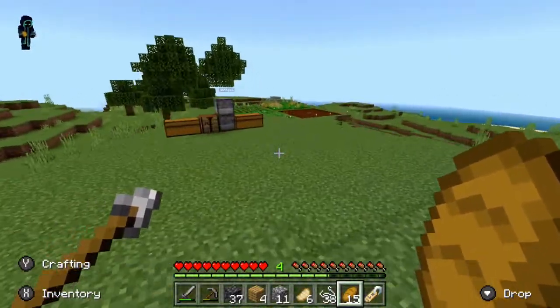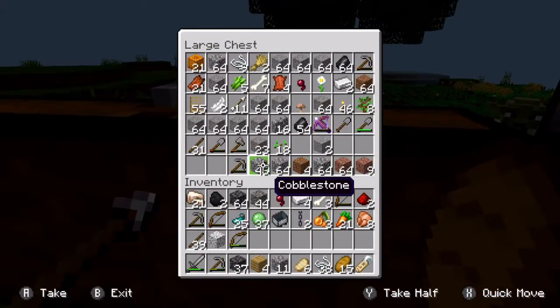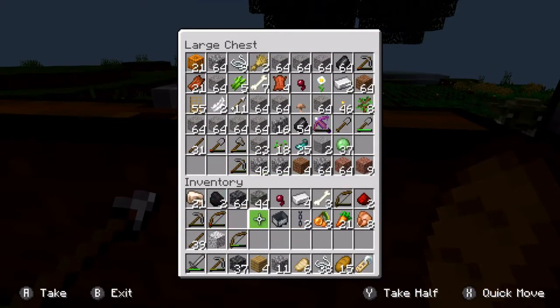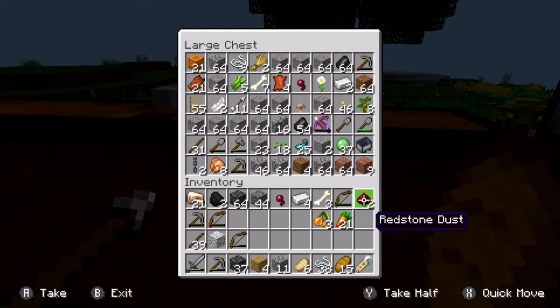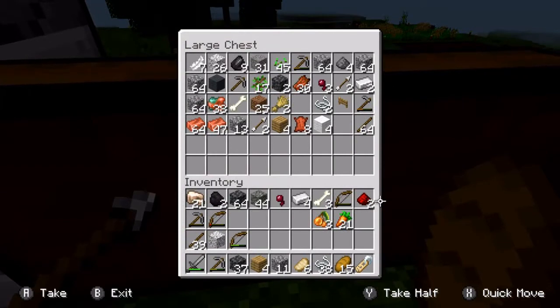We're probably at the point where we need a third chest coming up. We're getting there. But for that, we'll also need wood. So if you could make us maps, then I could figure out where that spot is, and we could dig straight down.